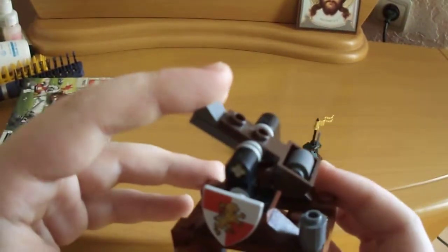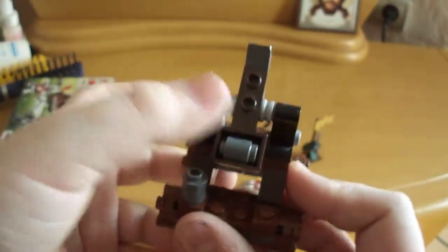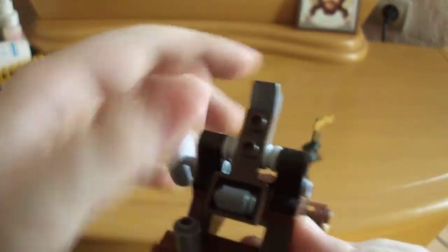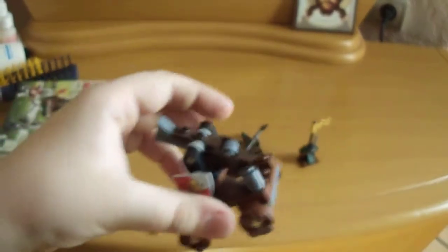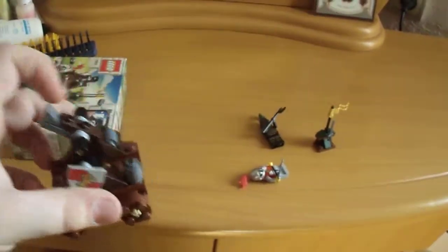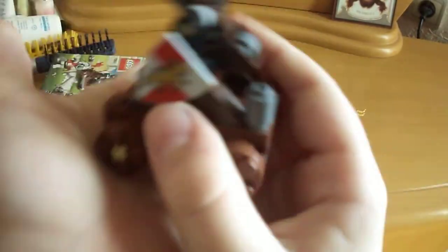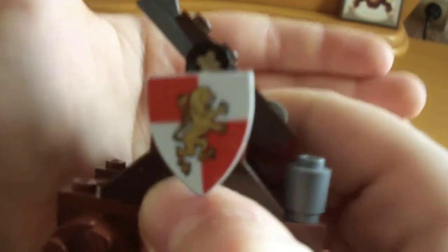And here is the catapult for the good guy. There are two catapult pieces — you put it there, pull this back, and press that. I'm not going to do that, because there's a mirror right over there, and I'm not going to pay for the mirror. Of course, the catapult can roll. Here's the good guy's shield.